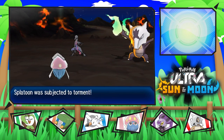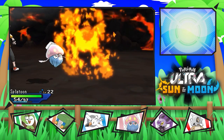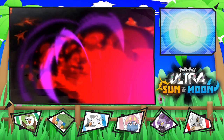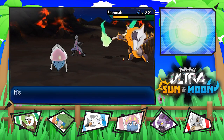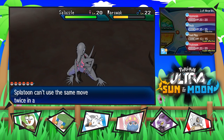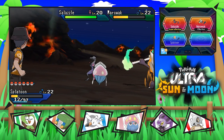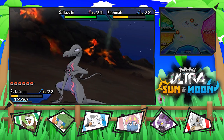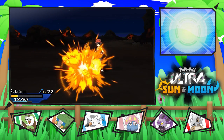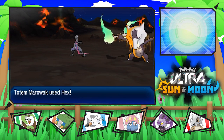I don't know what Marowak is going to go for, but we should be able to use one Falplay. It's going for Detect, which means its next course of action is to summon another Pokemon. Is it Salazel again? It is. Torment means we can't use two attacks in a row. Flame Wheel — that's fine, it's not going to take us down, luckily. Now we're going to do a good chunk of damage to Marowak.